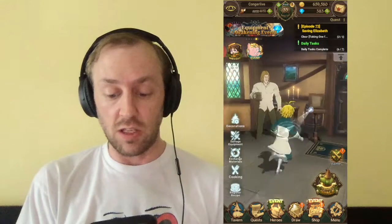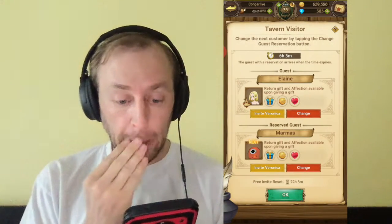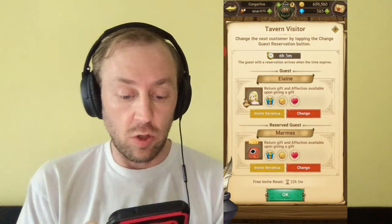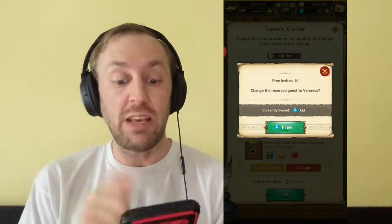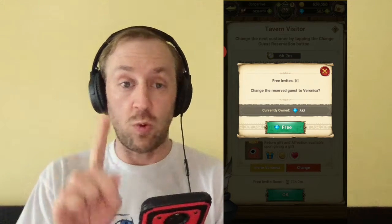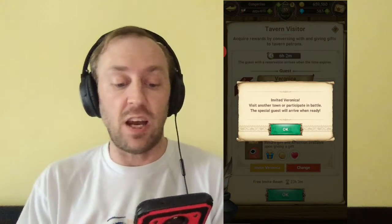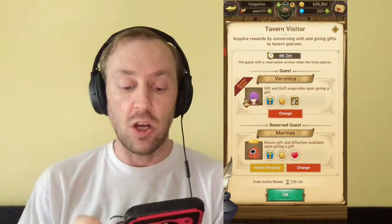This is kind of new. There's this billboard over here next to the door — you tap on it and it says Elaine, Marmus, oh snap, invite Veronica. You can invite Veronica once for free per day, otherwise it costs gems, and gems are precious. So you can do this once a day unless you want to pay a gem for a second invite. The special guest will arrive when ready.